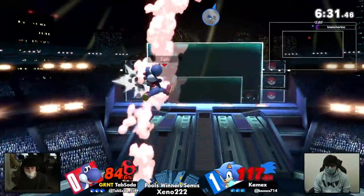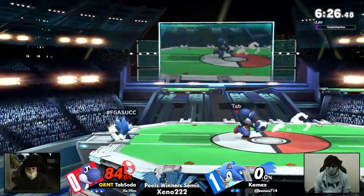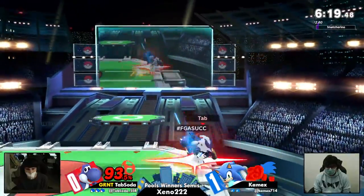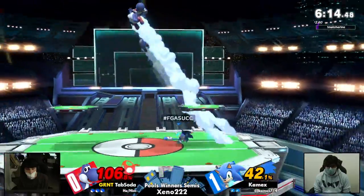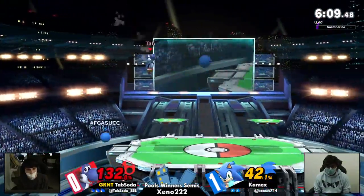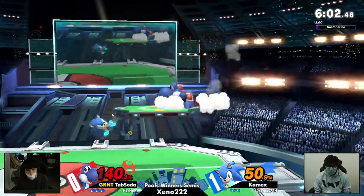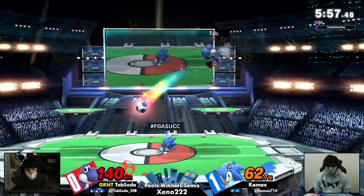I had the same issue in game one — they keep going back and forth. I talk and stuff happens. Maybe Kamek's wasn't ready for the grab to actually hit. Sonic up air — finished. Tab Soda great to wait just a little bit, wait for Kamek's to actually throw out the forward air, and use that double jump armor to get himself through.